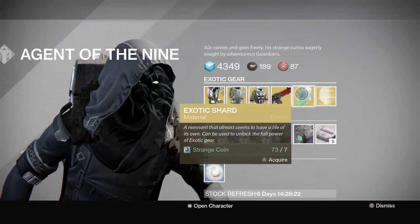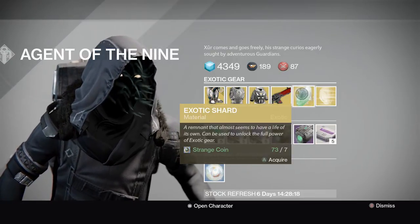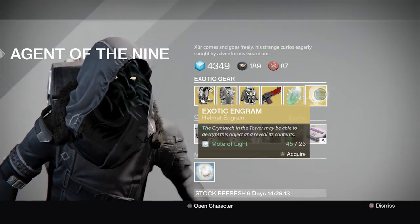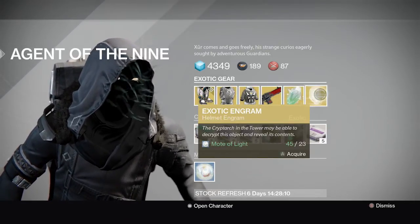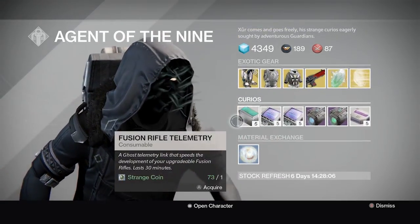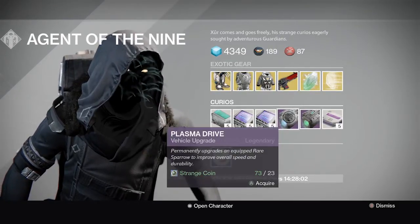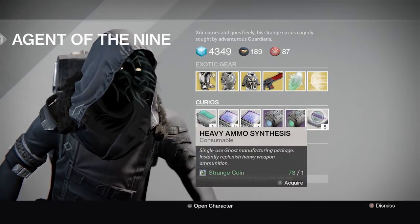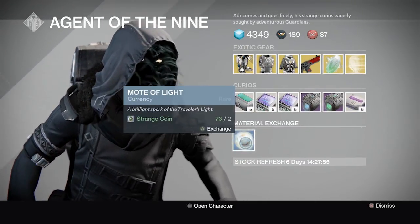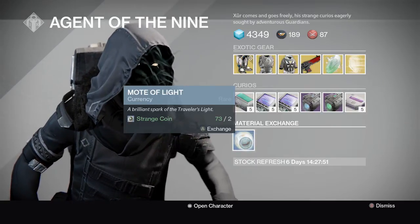You also have your Exotic Shard to help upgrade your armor and weapons. For the Exotic Engram this week you have a helmet instead of a chest piece. After that, Xur has fusion rifle telemetries, machine gun telemetries, rocket launcher telemetries, Plasma Drives for your sparrows, Heavy Ammo Synthesis, and of course you can trade in Strange Coins for Mote of Light to upgrade that Exotic Engram.